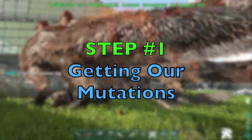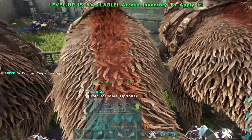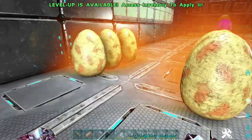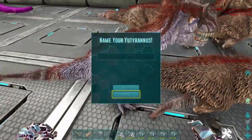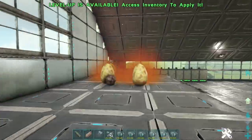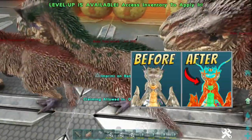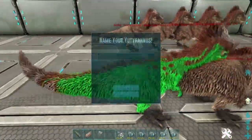Step number one is going to be getting our mutations. Most people know this, but I want to make sure everybody knows. You get mutations completely randomly. Color mutations are completely random when you are breeding together two dinosaurs. It is in our best interest to collect up and hatch as many eggs as possible. This also goes the same for any animals that gestate instead of laying eggs — keep them going and eventually they're going to pop out mutations. It's just a matter of time, patience, and enough hatching.